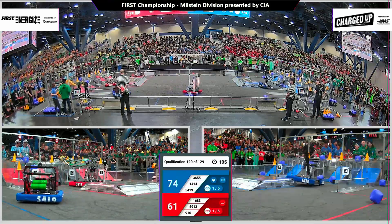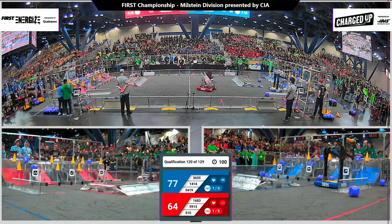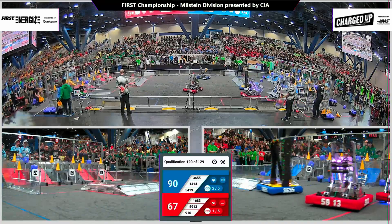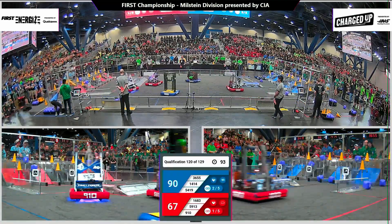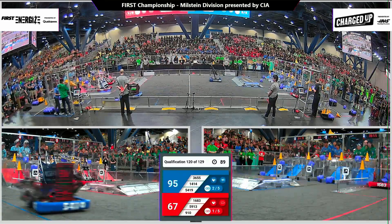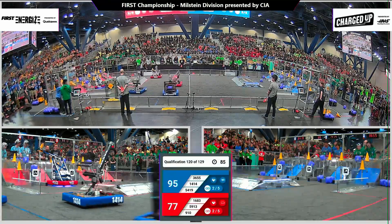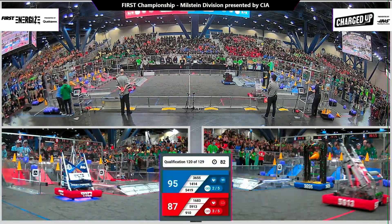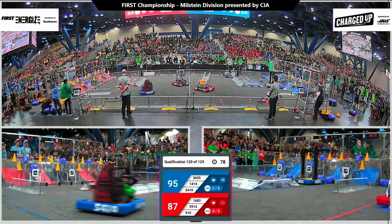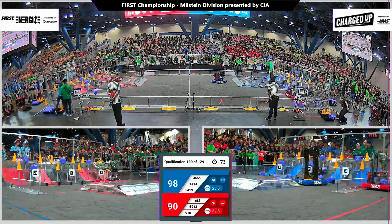We have a complicated dance going on here in the middle of the field, robots passing between and through each other's alliances. 59 and 13 pulling a cube up off the floor, fully free, slipping by, dropping it off into their community. We are looking at two now, three — Lynx scored for Red. Blue with 36 and 55 returning to the station.